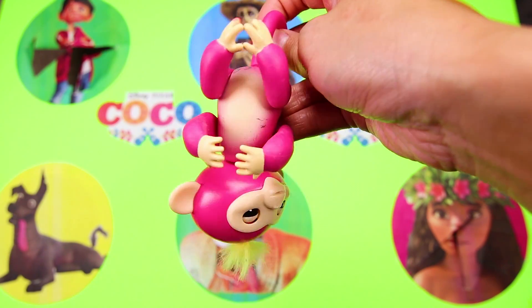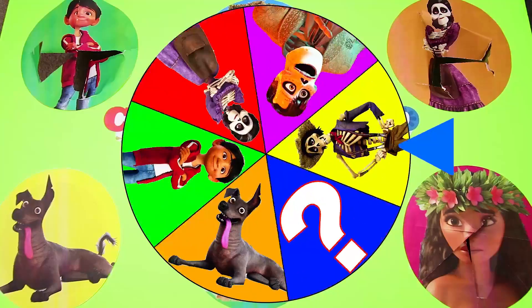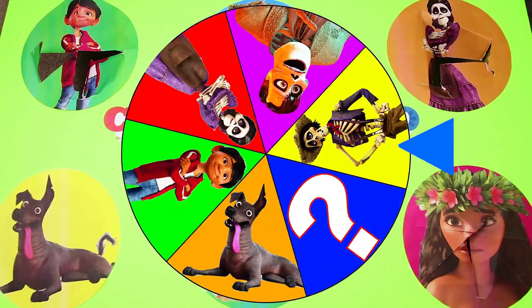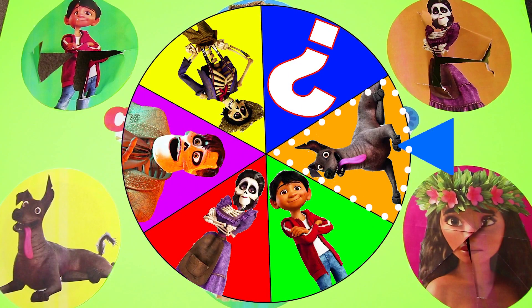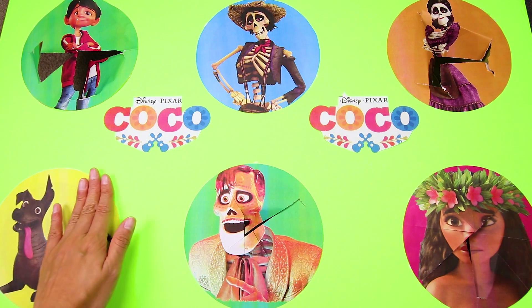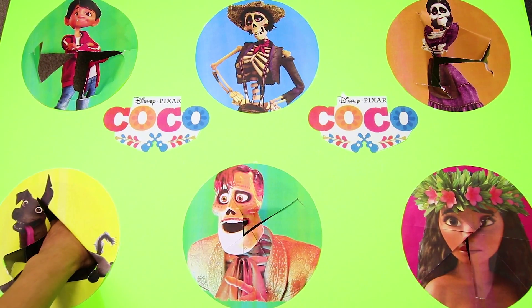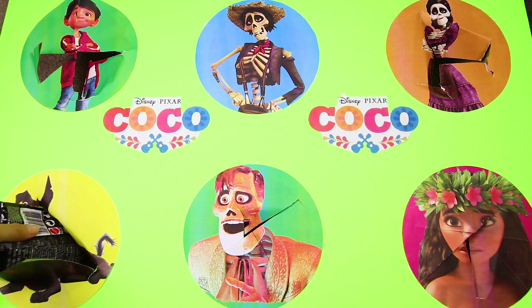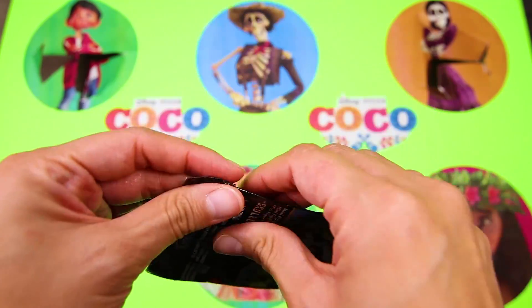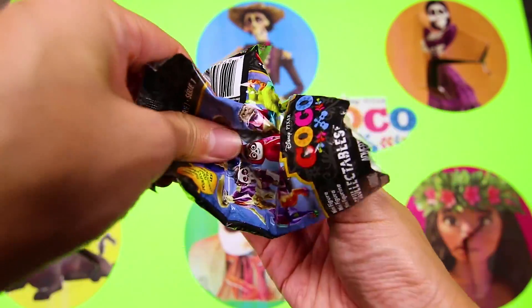I wonder who is next on our Coco wheel — only two characters left! Do you remember which ones we haven't landed on yet? All of the Coco characters are so cool! And the next one is Dante! Dante is Miguel's doggy friend who helps him on his adventures. Dante isn't fluffy like a regular dog — that's because Dante is a special type of dog that has no fur. But don't worry, he's still an extra cute doggy! It's another Coco blind bag — he must have found it on his trip with Miguel! Silly puppy!